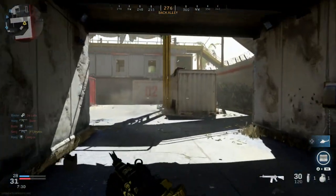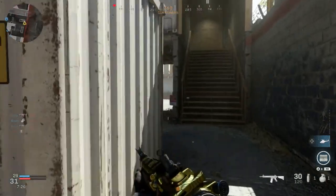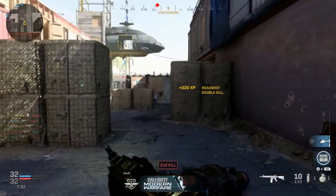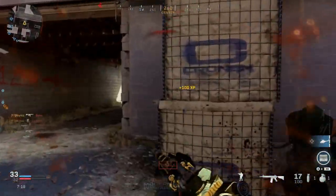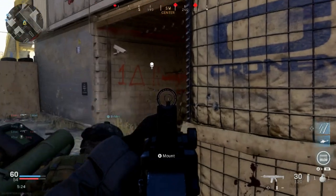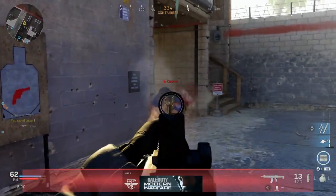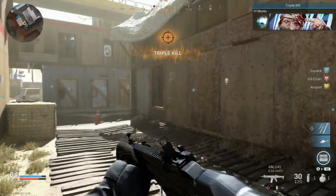Which gun is better? A question we have all asked ourselves inside the game, outside the game — it doesn't matter. You've heard it before, you're going to hear it again. Today we're going to put up the infamous M4A1, the ultimate chad of weapons in Modern Warfare, against the Kilo 141. A lot of people think they're slyly sneaking under the radar using this gun, claiming it's as good as the M4. Well, let's put it to the test.